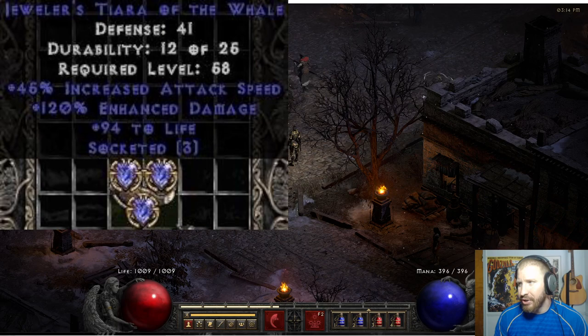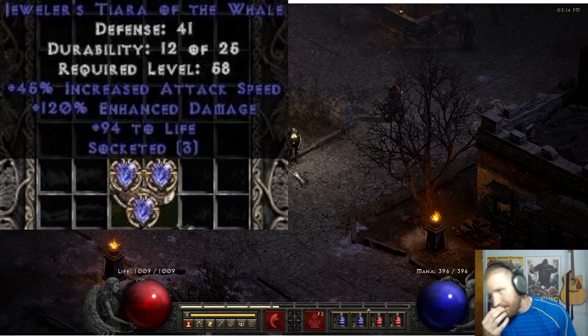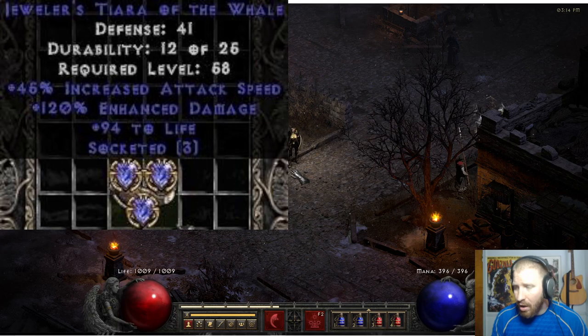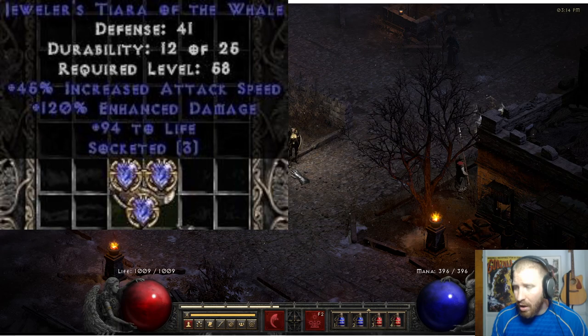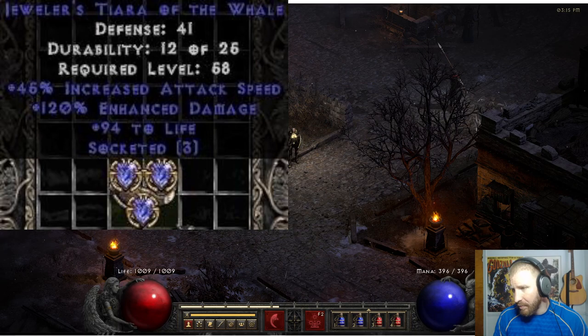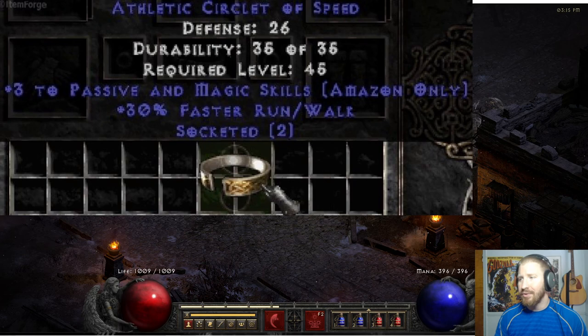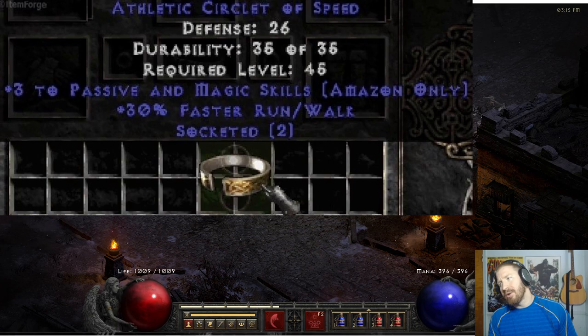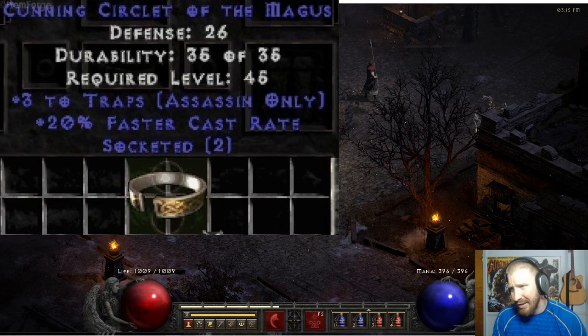Jeweler's Terra of the Whale - this one has stuff in it already. It's not super desirable but some folks like it. For an Amazon you can hit a nice breakpoint and still have some damage and life. This one only rolled with 94 life and three sockets - it didn't roll with increased attack speed or damage. Keep an eye out for something like that. These are some hog items. Passive and magic skills aren't very desirable, but replace that with three to Lightning Skills for the Sorceress, three to Fire Skills, three to Cold Skills - just imagine: 30% faster run/walk and they Larzak quested it for two sockets.